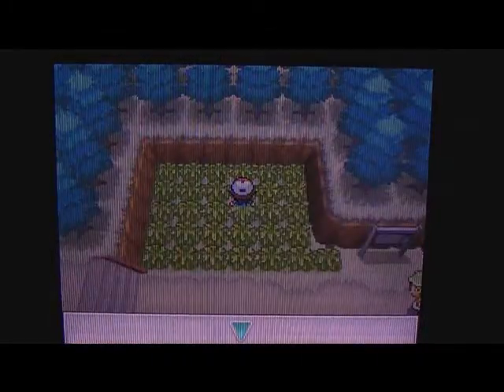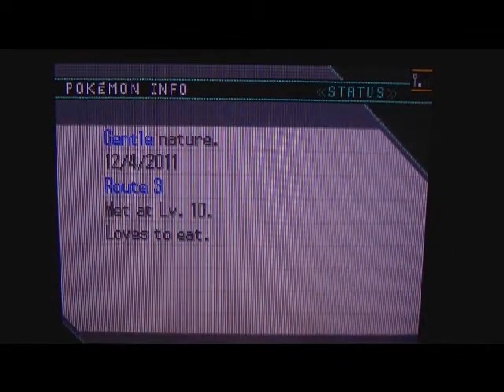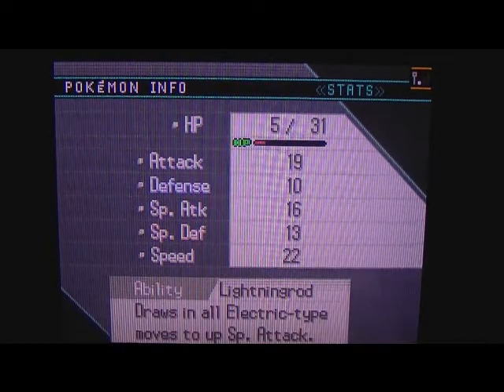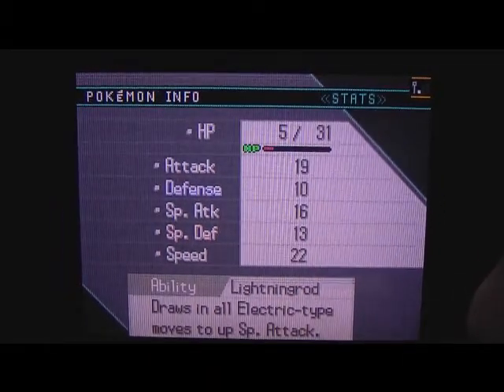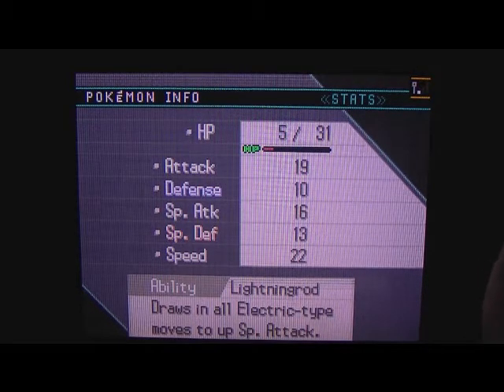Let's have a look at our Blitzel. It's Gentle and loves to eat, which means it will be good in Special Defense. Its ability is Lightning Rod, so all Electric-type attacks will be redirected to it. Its moves are Quick Attack, Tail Whip, and Charge, and it's also holding a Cheri Berry - that's cool.